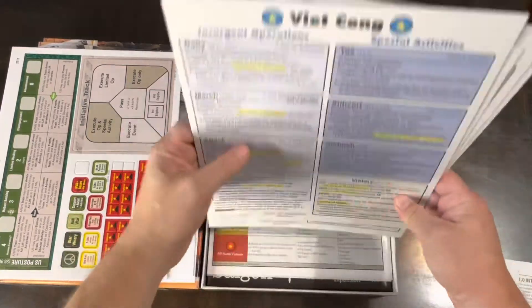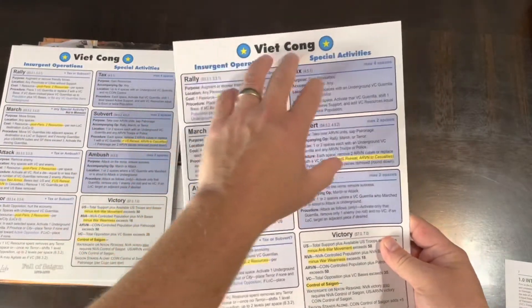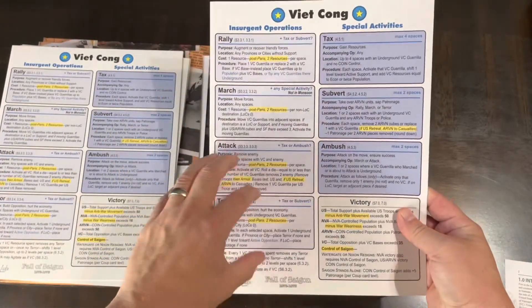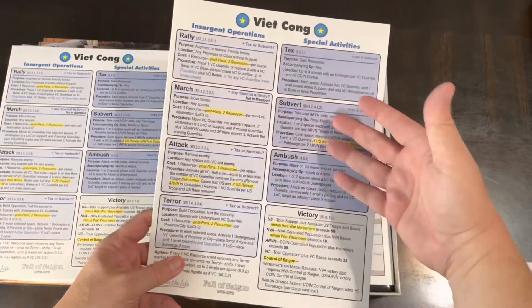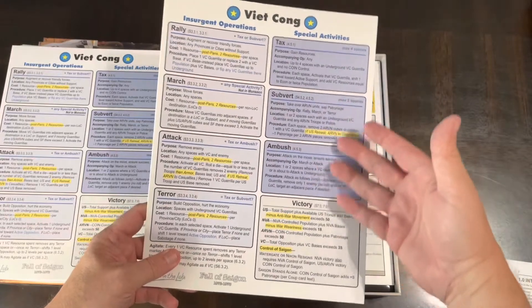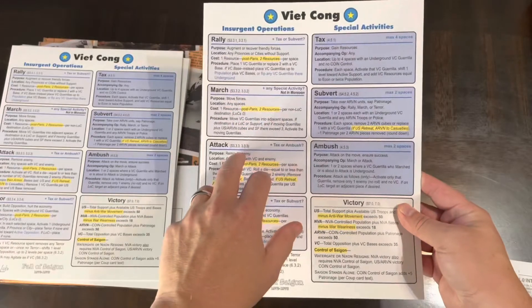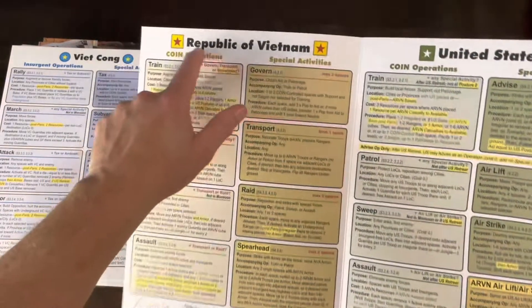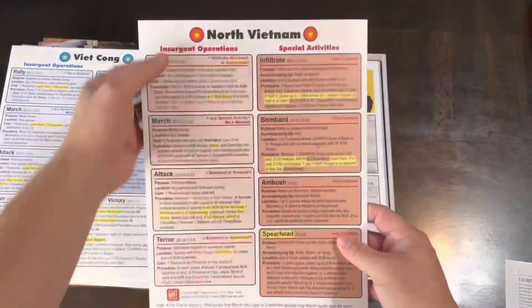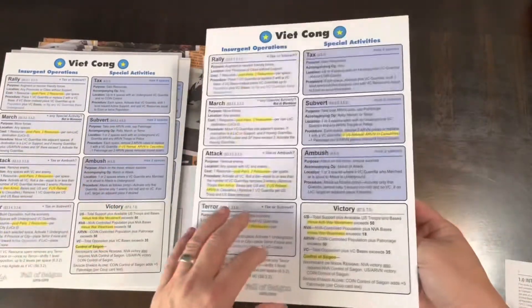There are four player aid charts — one for each faction, since you can play with up to four people. Each shows the unique operations and special activities available to that faction. So you get one for the Viet Cong, one for the Republic of Vietnam, one for the United States, and one for North Vietnam.